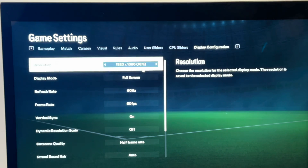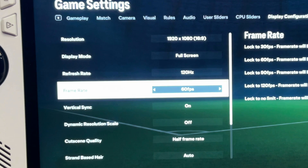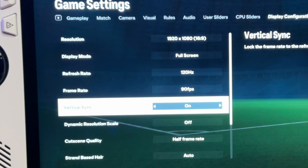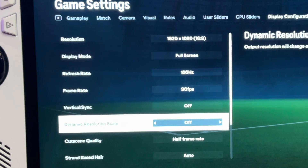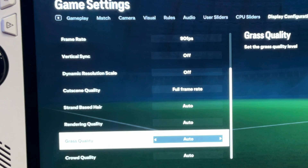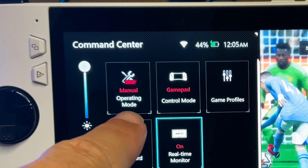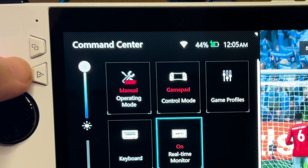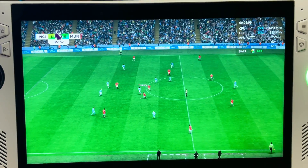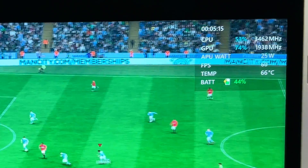Let's double-check the right settings in Display Configuration. Refresh rate is 120Hz. Frame rate is either 90 or 120. Turn vertical sync to off. Dynamic scale is off. Cutscene quality is set to full. Auto is on for the next three options. And turn crowd quality to low. With our new 18 watt custom TDP, you'll get a locked 60 frames per second for super smooth gameplay.